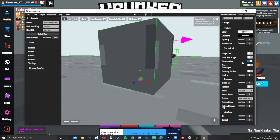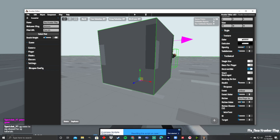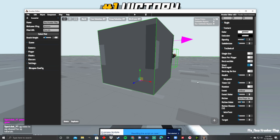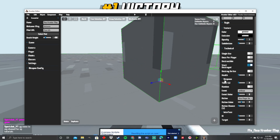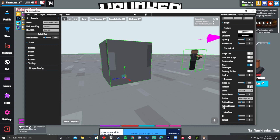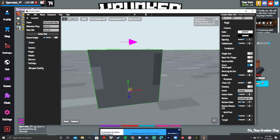Destructible means when it's destroyed it will despawn, and you can add health to it. If you set health to zero, I'm not sure if that kills it instantly, but at a certain health value it will take that much damage to be destroyed. You can have it Start Destroyed, meaning it won't spawn when the game starts — you can have it spawn in later using the respawn timer. For some reason you can only go up to 300 seconds, which I think they should change to maybe 10 or 20 minutes for more in-depth maps.